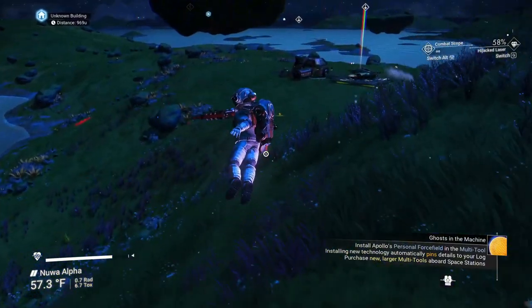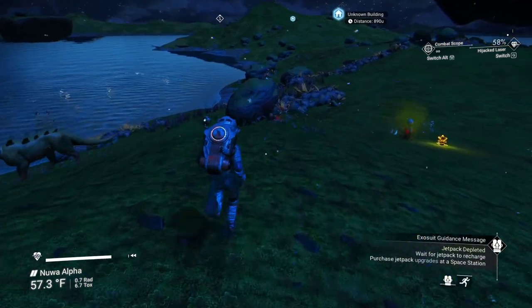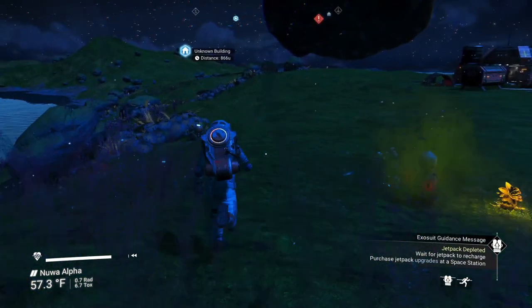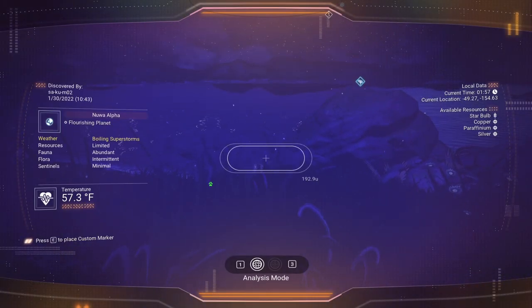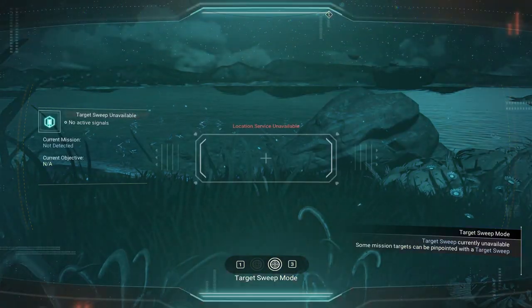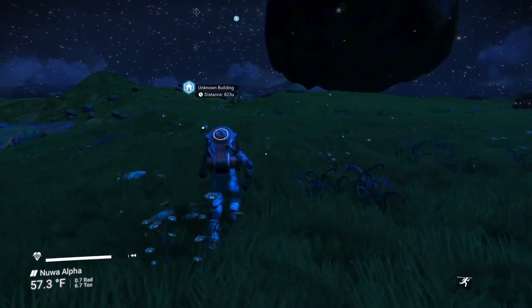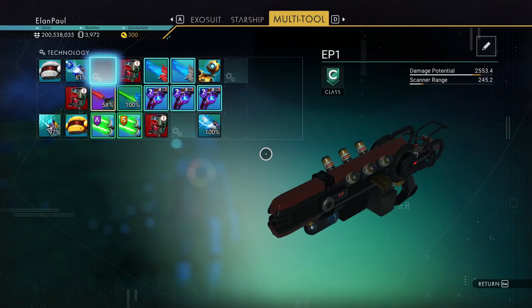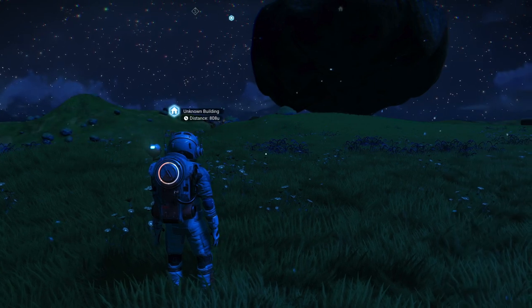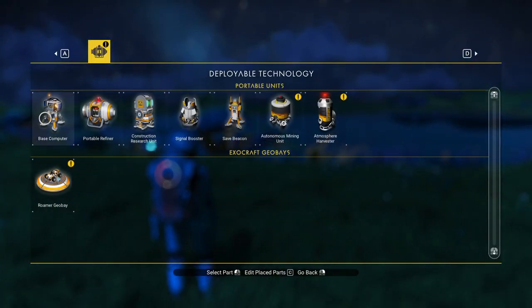I like the idea of building right over here, having the water nearby. We don't have the ability to look for a magnetic field or anything like that - we don't have a surveying scope, we should probably do that. How are we doing on nanites? We've got about four grand. Let's drop our base computer down here and we're going to build our base right here.